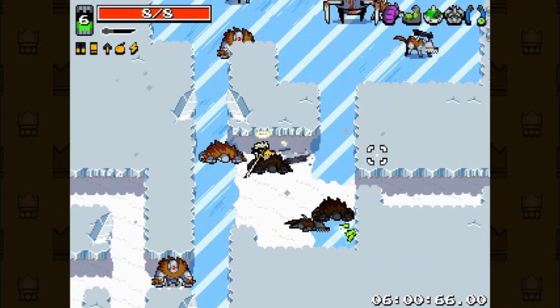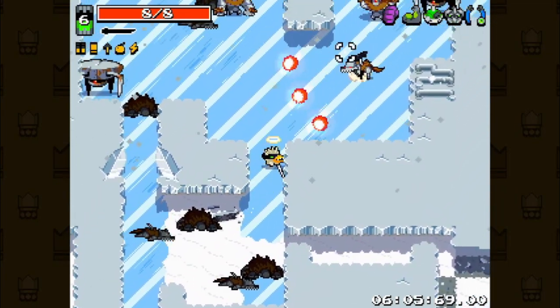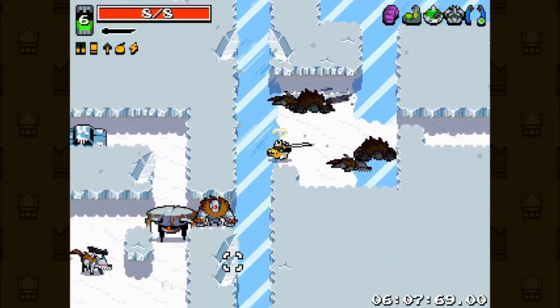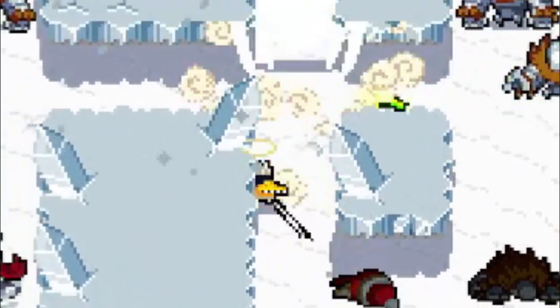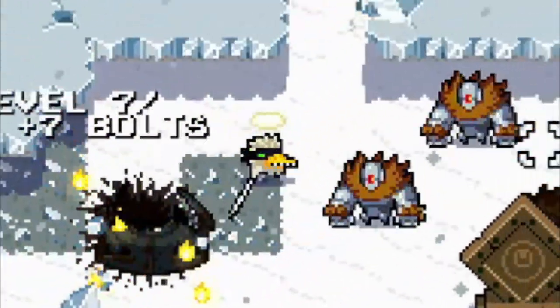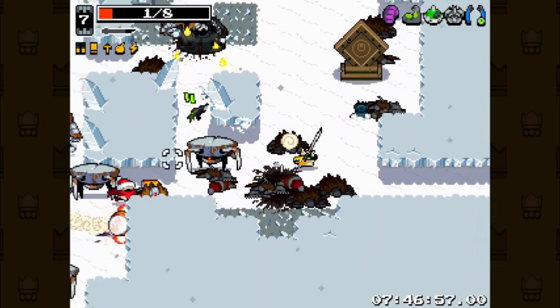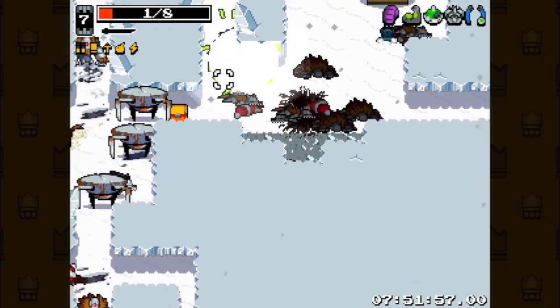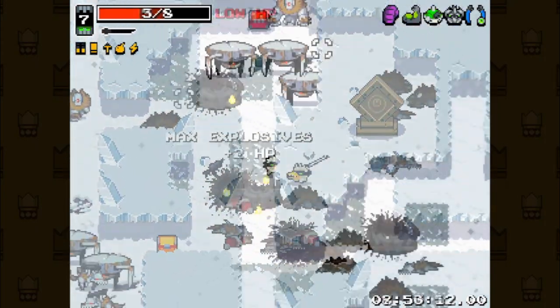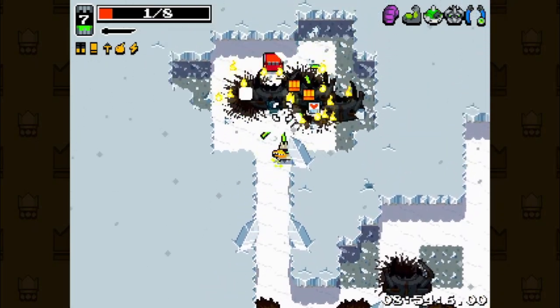We move on to the frozen wasteland. All enemies are starting to take two or more hits. I'm more worried about the snowbots with cars. On 5-2, we end up getting hit by an explosion and losing our strong spirit to one of those snowbots, so we're in a bit of a risky situation with the little hunter fight coming right up.